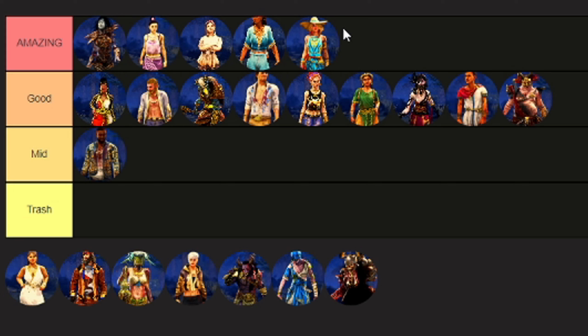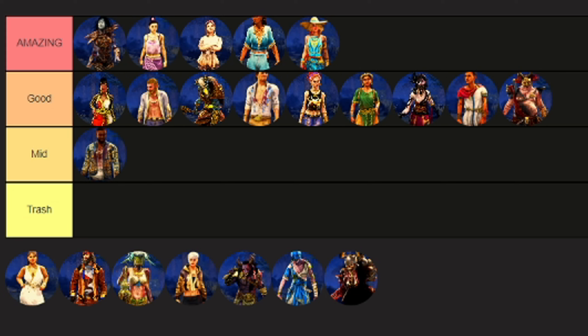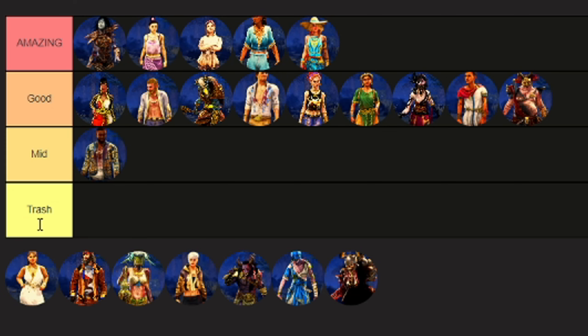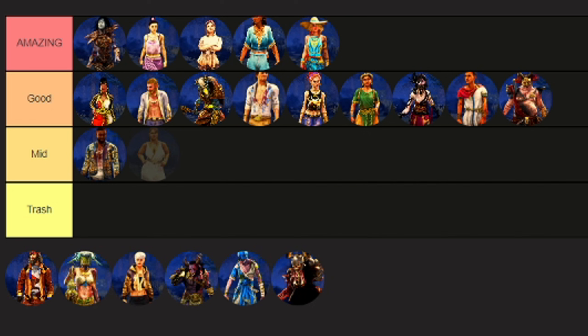Next up we've got the Goddess Queen Zarina outfit. The moment this outfit came out I immediately wanted it — I quite like it. I think this is one of the best outfits in the Greek Legends Collection, so it definitely deserves a spot in Amazing tier without a doubt.